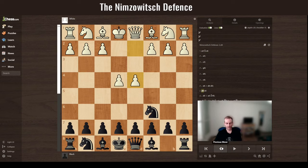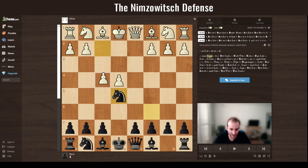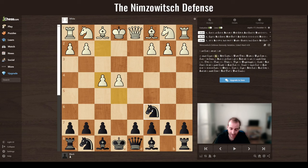After e5, let's say white takes, and then there are two options. Knight f3 is one, but let's first cover the more obvious move that most players will play online: f4. Now you could do the original setup with Nh6, Ng6, but in this particular variation it's better to retreat back to c6. You get a very interesting variation and a slightly better position.